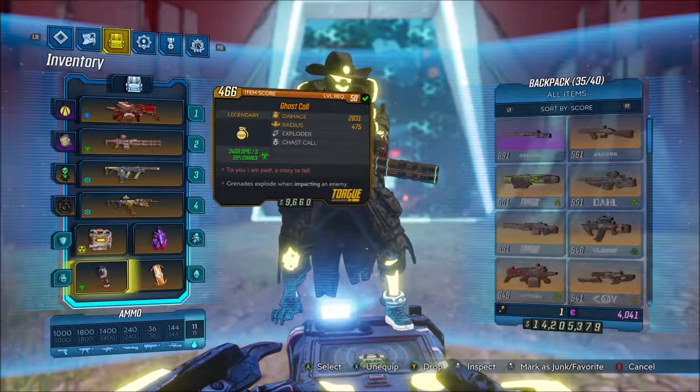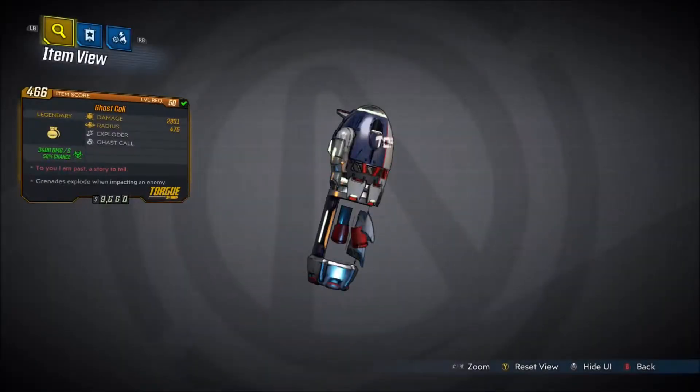Alright, welcome back everyone, it's NoHi here, and in this video we're back with another Borderlands 3 Legendary Gear Guide. This is going to be showing you guys how to get the new Legendary Torg grenade mod, The Ghast Call.